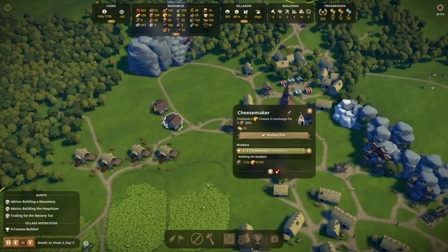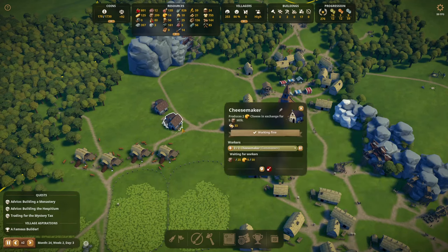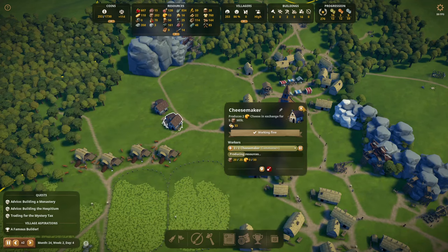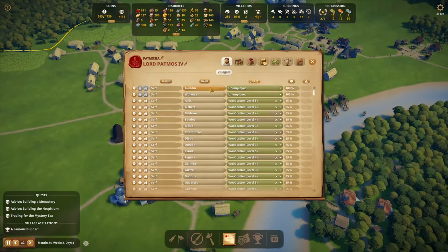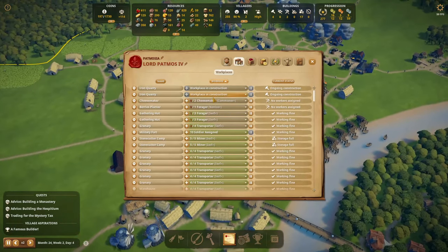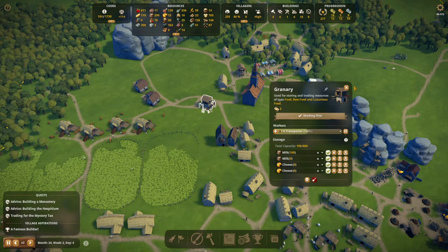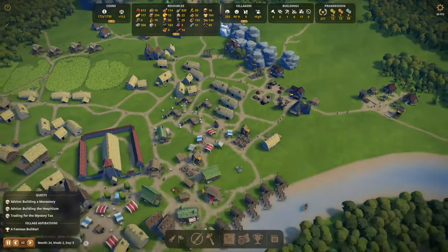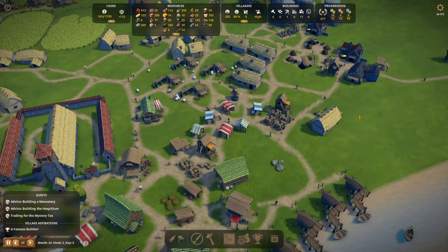We have one cheese maker up and running. The second one is waiting for workers — we assigned them already. Oh, here's a worker who got milk — now they're making cheese, very good. We have two newcomers: we're going to promote those two so we can put them in the other cheese maker and make some serious cheese, since we already have a lot of milk. I'm also going to assign this one to do milk so we can have more. These are all stocked with milk so extra milk will be good.